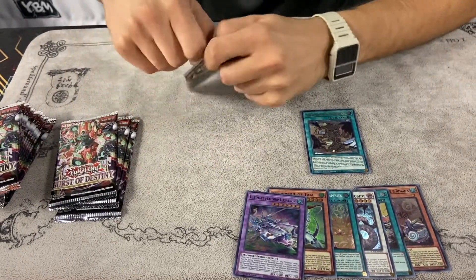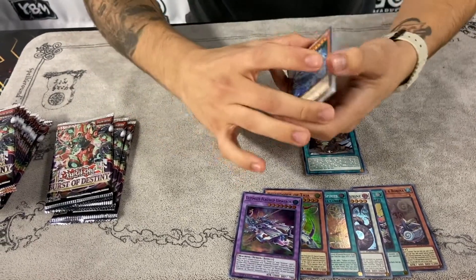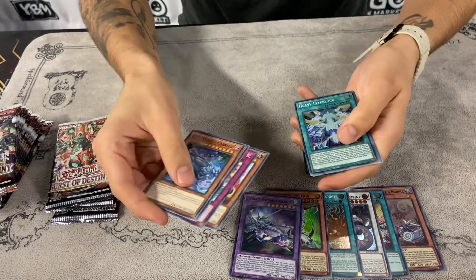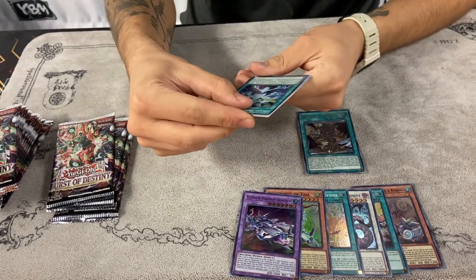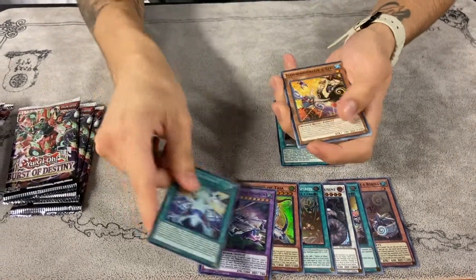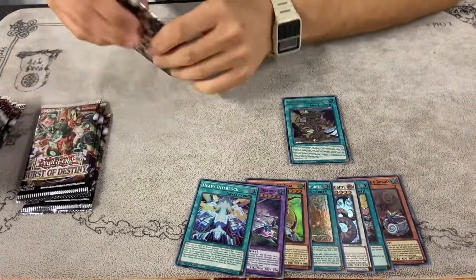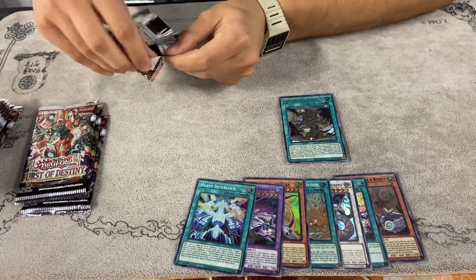It's not gonna be a good deck but you know, all you rogue players — I know a few at home that love penguins. Heavy Interlock — I believe it's a ritual for the Boral archetype. Not good, but still cool to see new support for all these older archetypes.